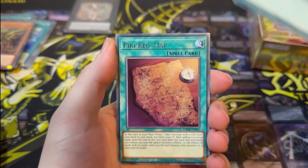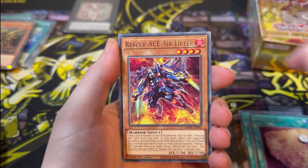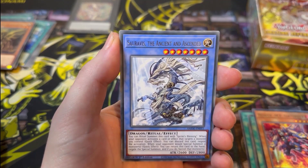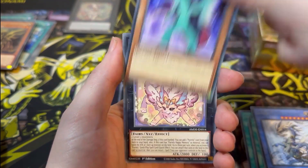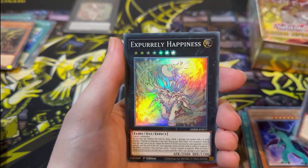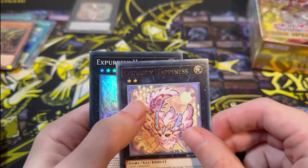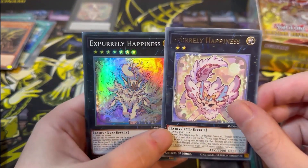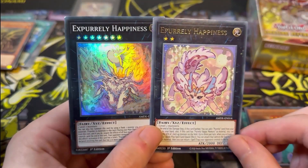Next pack: Preparation of Rites, Piri Reismat, Rescue Ace Air Lifter, Swaravis the Ancient and Ascended, Unprotected Dragon. Then X Purely Happiness, and E Purely Happiness — wait, sorry, this is E Purely Happiness and this is X Purely Happiness. Okay, nice, pulling a lot of these which is good, only a few packs in.